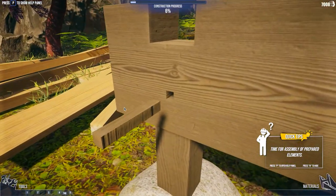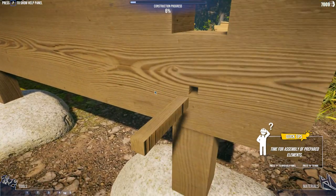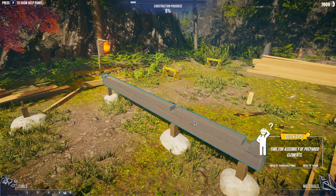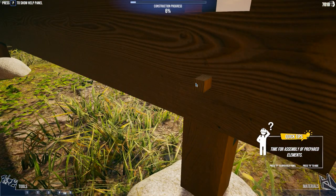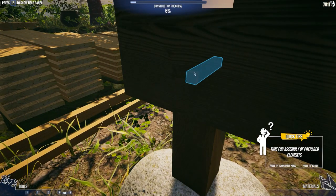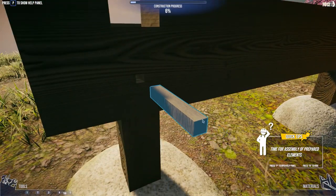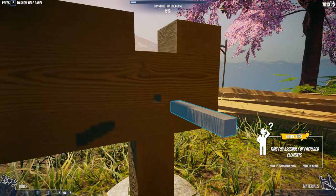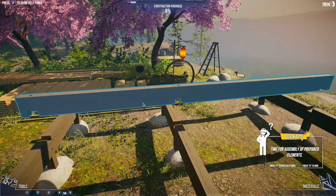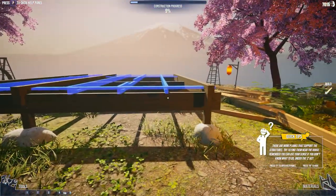So we need to then place these — and there are the pegs where we just have to push those in. Interestingly, we have to actually keep our mouse on them. If I hold left click and the mouse moves off, it stops pushing it. So we've got a little bit more interaction, which is good. Placing the beams in, placing these pegs in to hold them. Time for assembly of prepared elements. You did it!